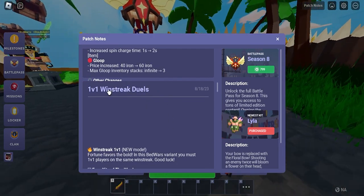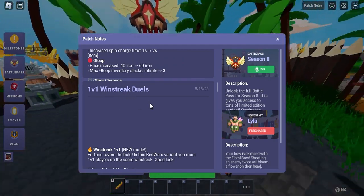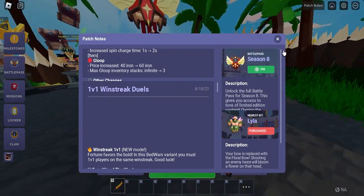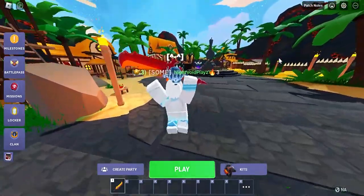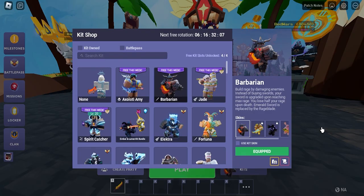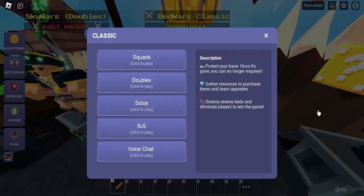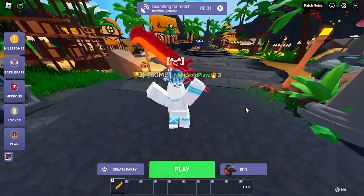There are other changes too but they were blocked by the win streak duo on screen. Anyway, that's pretty much all the update changes. Now we're going to play as the Barbarian kit — you'll see me try to play as Barbarian. Let's get started with squads and see you guys in the match.